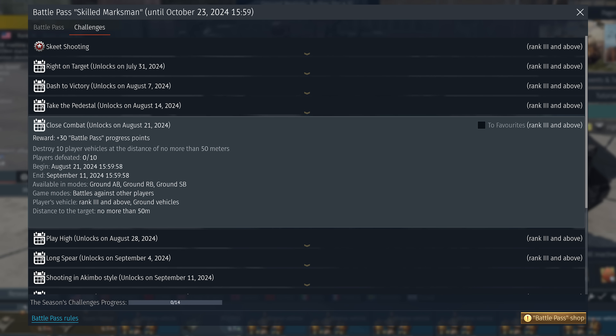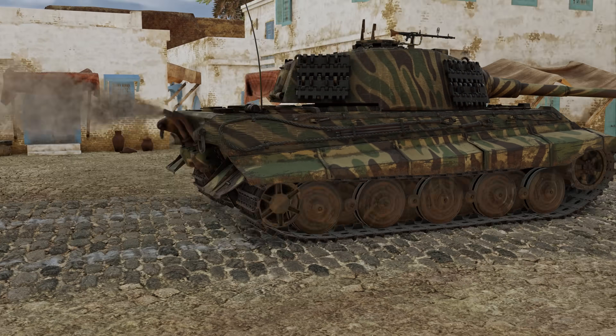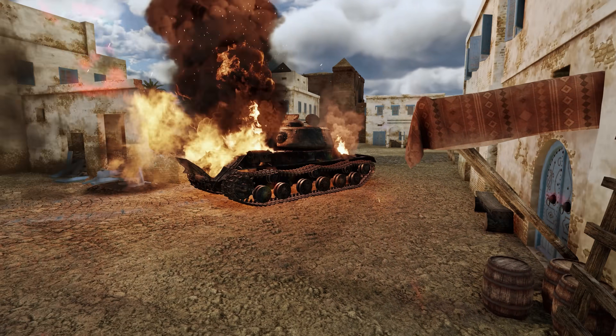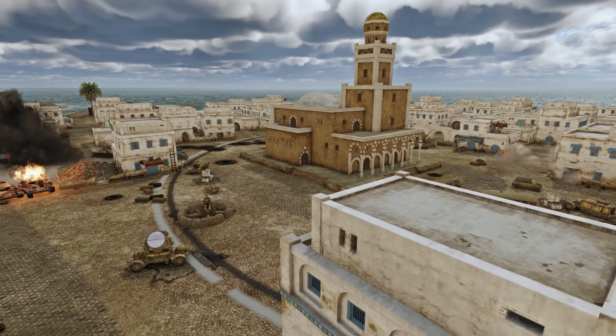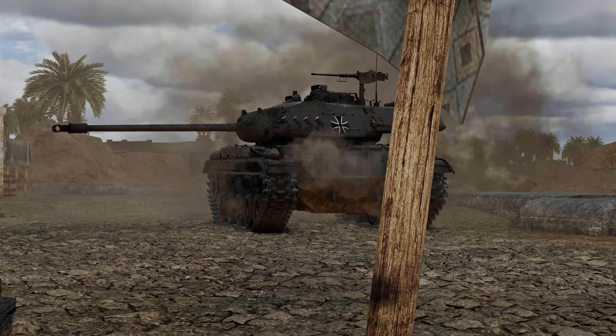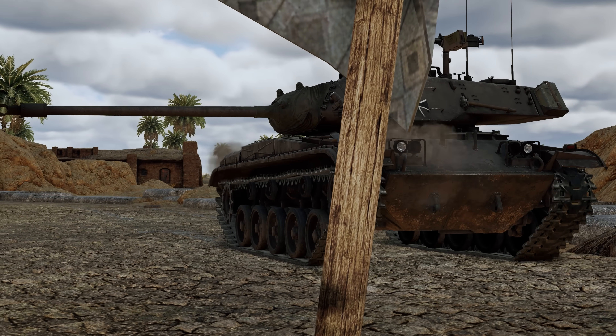The next challenge is Close Combat. To finish this one, you'll need to destroy 10 enemy ground vehicles at a range of less than 50 meters. We recommend you pick medium-ranked vehicles with thick armor that allow you to push enemy defenses and destroy them at point-blank distance. Remember to pick the best suitable location — getting up close and personal is much easier in an urban location than in a large open field.